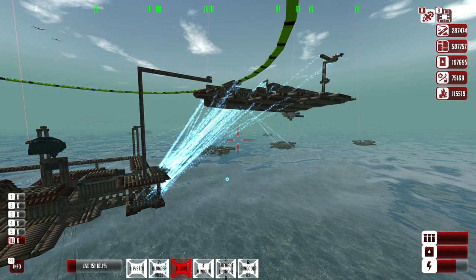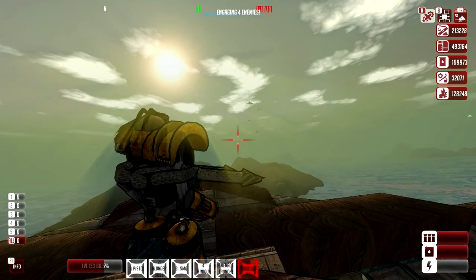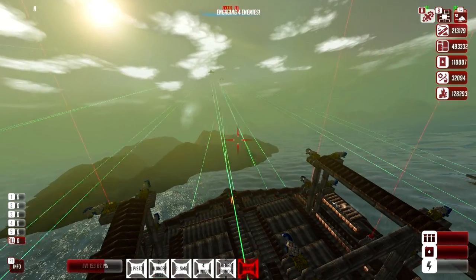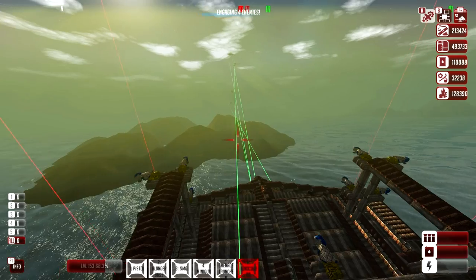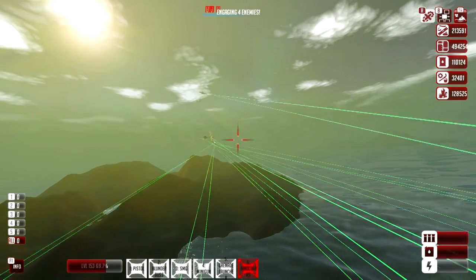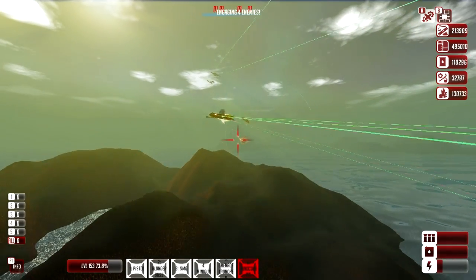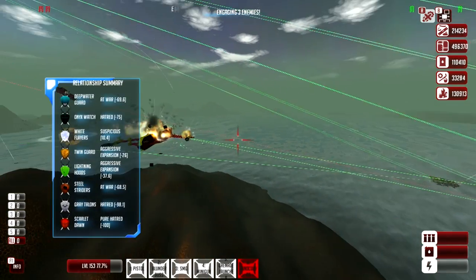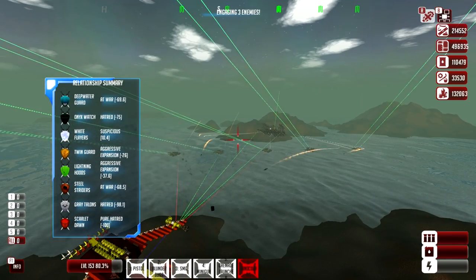We seem to be moving through the Scarlet Dawn territory fairly easily here, only bringing just a few handful of ships and our mothership. Just going and destroying these guys. It looks like they have a ton of little flyers, and they've got some lasers as well, maybe some missiles too.